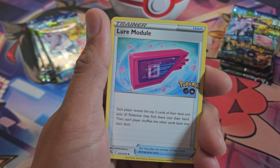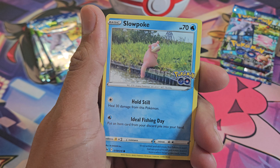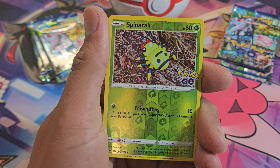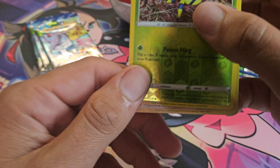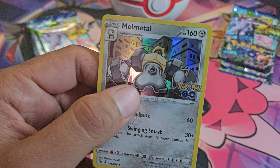Got Werdurl, Solrock, Larvitar, Natu, Ambipom, Slowpoke, Babarel, Spinarak — and that Spinarak is actually a Ditto, see down there — and Melmetal.